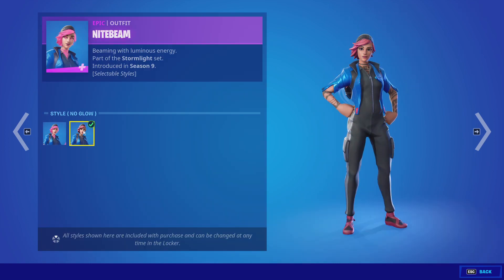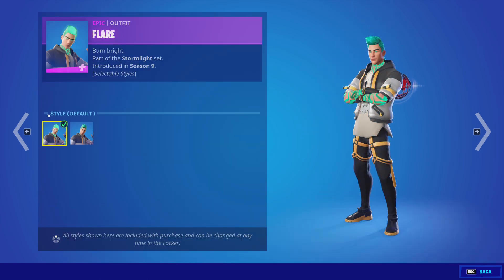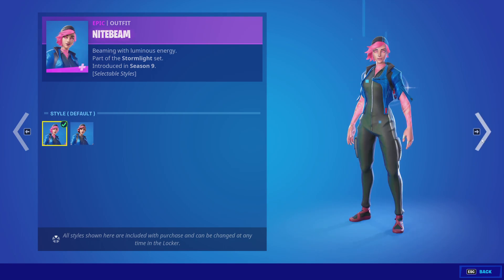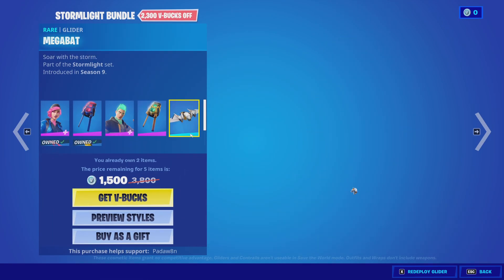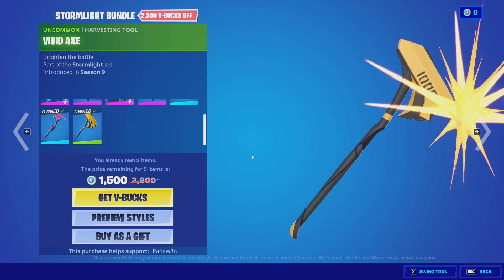Night Beam has two styles as you can see here. And the Flare skin with these two styles. And the Lumicore Green back bling. The Megabat Glider. The Splintered Light. And the Vivid Axe pickaxe.